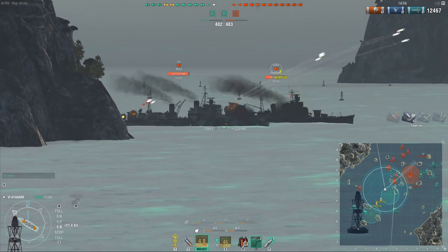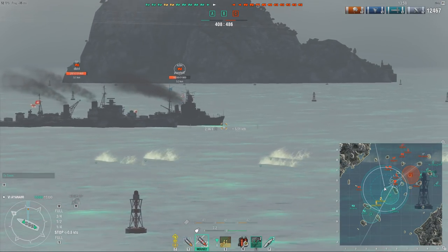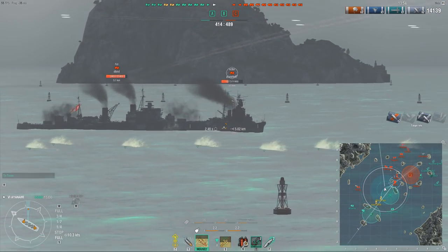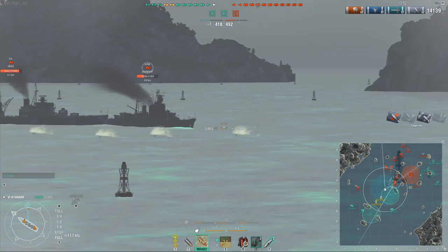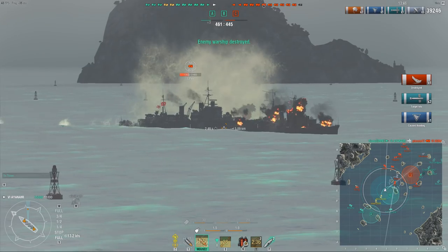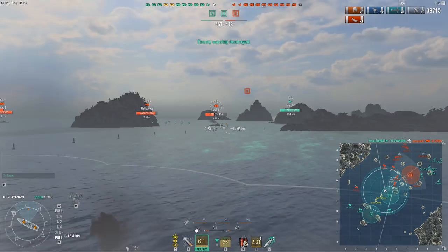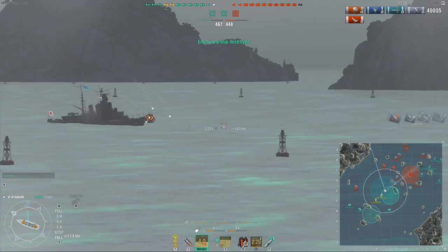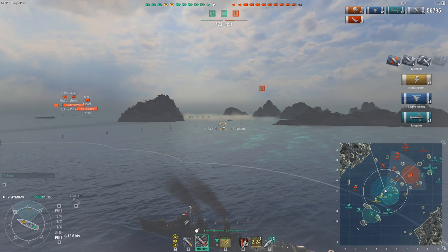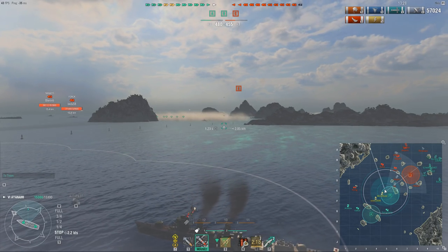Now, something surprising happens - the Aoba and Fiji comes around the corner, so this time I instantly smoke up and switch to AP as the Fiji is giving me broadside. Those that aren't aware, Royal Navy cruisers are of course extremely squishy when giving broadside. The Aoba turns in when he sees me and blocks the Fiji, which results in me landing a lot of torp hits. And that kinda shows the sheer torpedo power that you have with this new ship. I even hit the Bayern in the back as well.